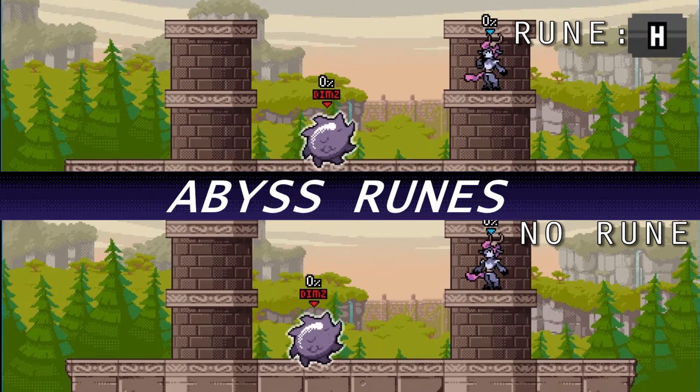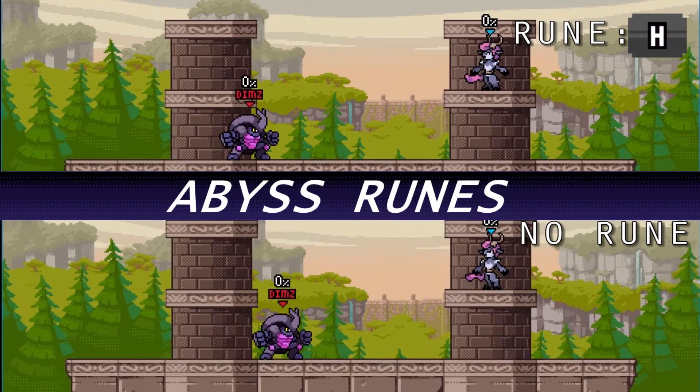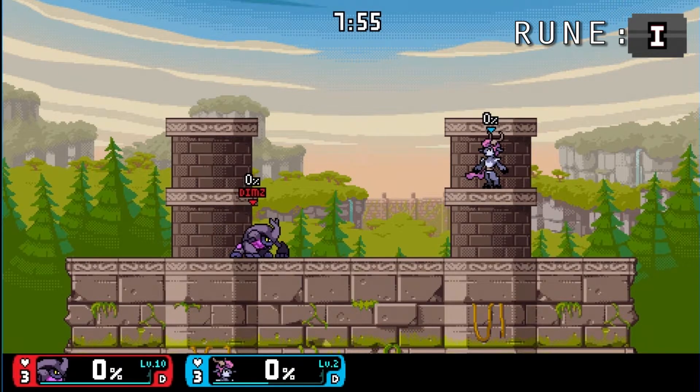Having forward special move faster means you're able to travel farther distances — it's a great thing to have if you use forward special. Having down special create more spikes is great for clear, since it's five spikes and the battlefield is fairly small, so you're going to be hitting a lot of people and clearing a lot of things in front of you.